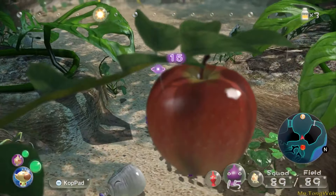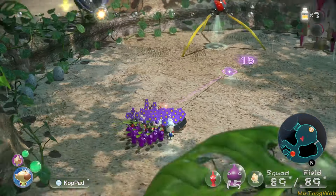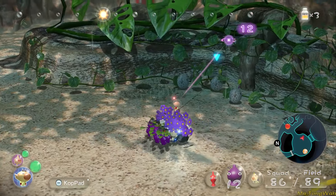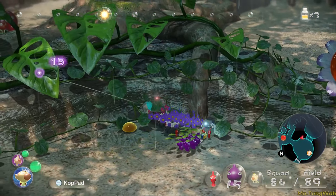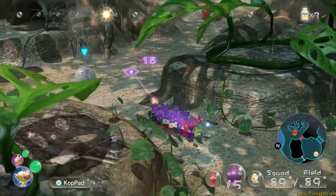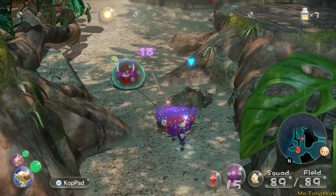The reason for that is these Pikmin technically don't exist in the story mode. For example, if you pluck one of these guys, you have 89 in the field. But if I throw these two — the number would typically go down sometimes. It's not doing it now, but it does it whenever it wants, practically.